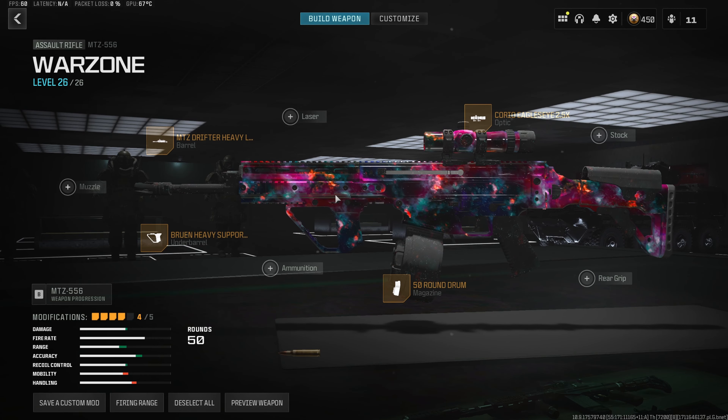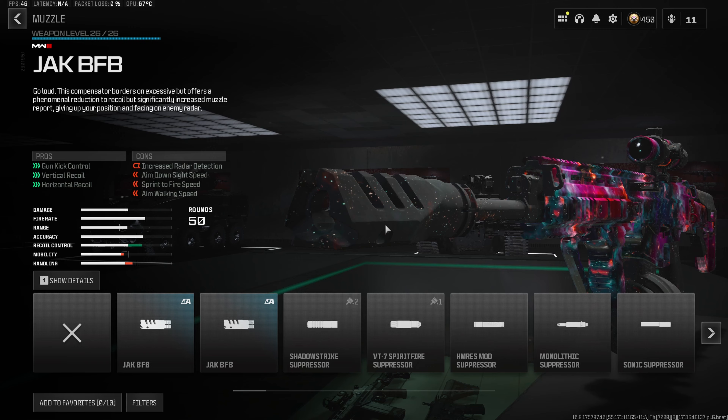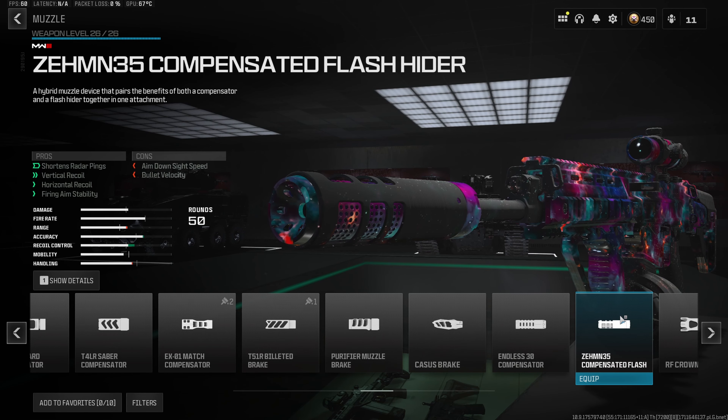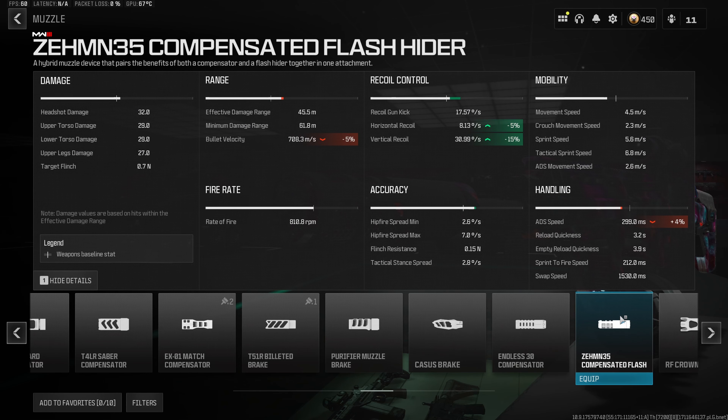And now for the fifth and final attachment to complete the MTZ-556 build, we want to throw on my favorite muzzle in Warzone 3 right now, which is the Zemmin 35 Compensated Flash Hider. It fits pretty much perfect onto any build in this game, giving us a 5% decrease to horizontal recoil, 15% to vertical recoil, but only increases our aim down sight speed by about 4%, giving the MTZ-556 literally zero recoil while still staying very quick at the same time.